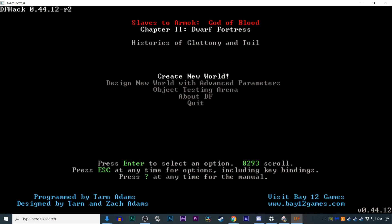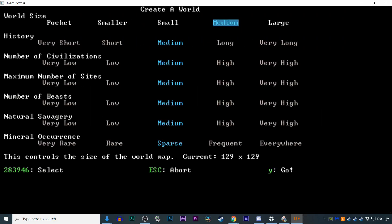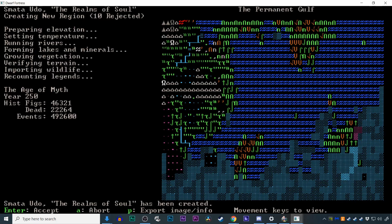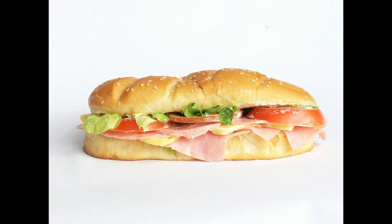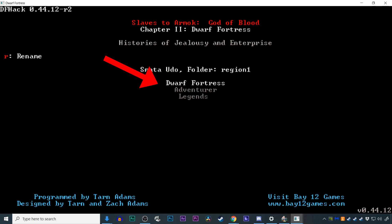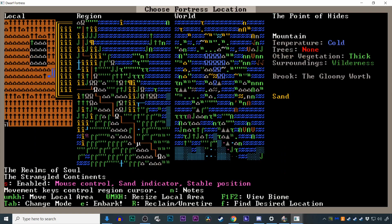Click 'Create New World,' press Escape to continue, then click 'Yes.' It'll take a few minutes for the world to generate, so feel free to make yourself a sandwich. When it's done, hit Enter, make yourself another sandwich, then select 'Start Playing,' select 'Dwarf Fortress,' and wait some more — make yourself a salad this time.